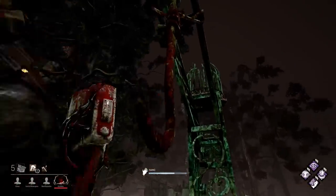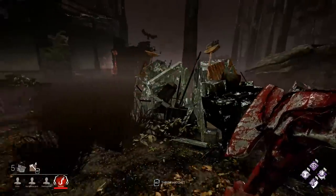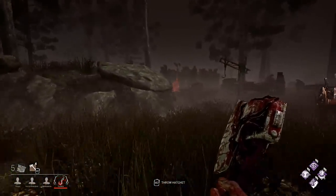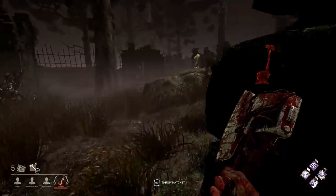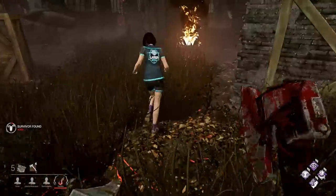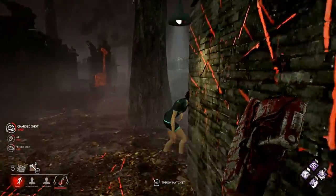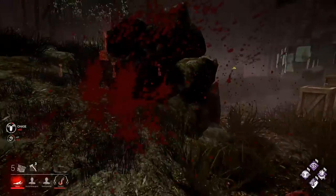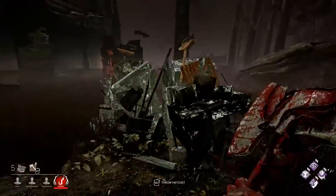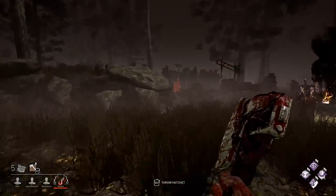I hook the first guy and use Barbecue and Chili to get knowledge about the other survivors. I see two survivors — one is on a generator in a jungle gym, and one is behind a hill. That means the other one is close, probably in the asylum. The match just started so I'm going to go towards these two guys. The guy on the generator is in a jungle gym, so he's a bit harder to get. The guy hiding behind the hill is a much easier target. You always want to go for the easier target — if you're presented with two options, go for the one with less resistance overall.